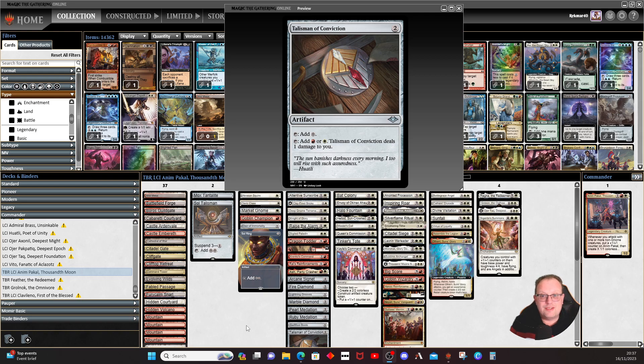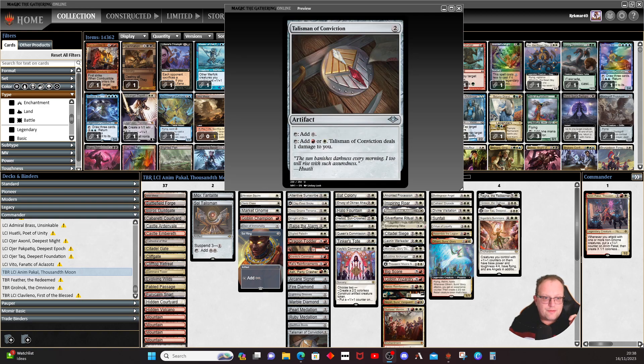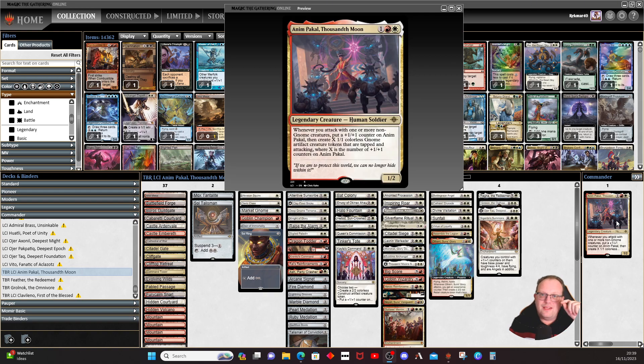With In-Ikakal, what we want to do is pump the toughness up, so we want creatures that can attack early and also give us ways of ensuring plus one/plus one counter fun is happening. I was actually hoping to go down the exalted route so we could keep our creatures alive and make In-Ikakal bigger. It's not permanent plus one/plus one, before anyone shouts — and there aren't that many red-white exalted creatures, which surprised me, so it's still a minor theme.